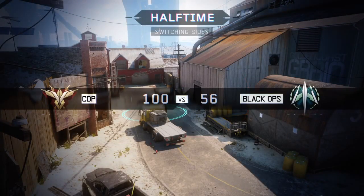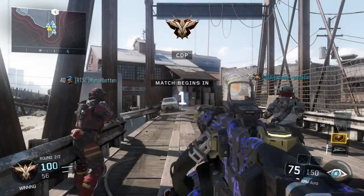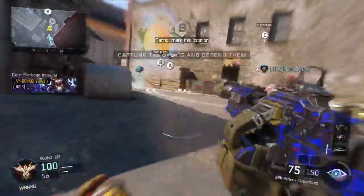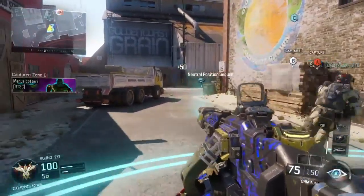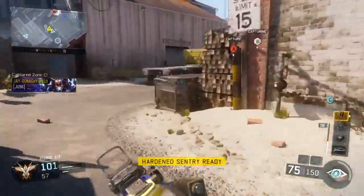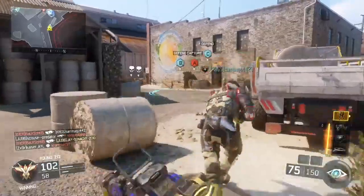Halftime. Capture the objective. Supplies low, send care package. Securing C. Charlie lockdown. Supplies drop, exiting the hill. Securing B. Hardened sentry ready to deploy. B secure.